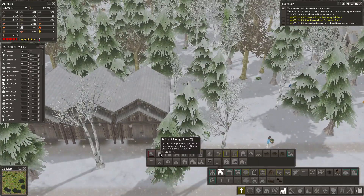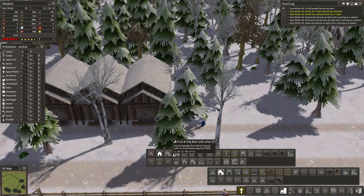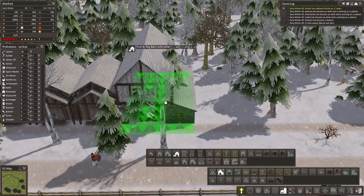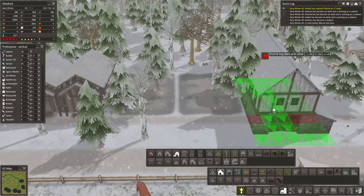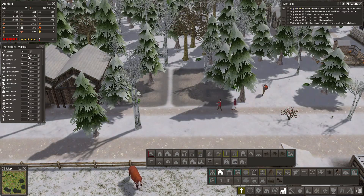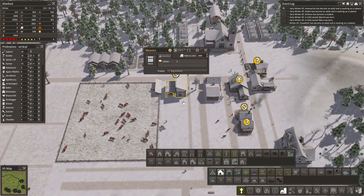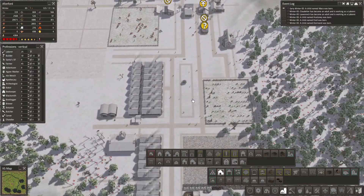Somebody died during childbirth — that's not one I would have expected. Fruit and veg barn with cellar — should I build? Let's build two of them. Get ourselves some builders. We've got the builders right there. We need ten builders now. You're looking for more cotton — that's fine, I'm not too fussed about that.